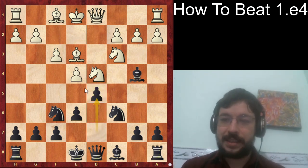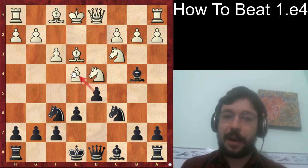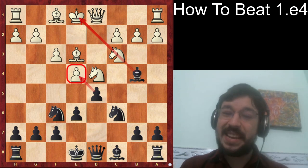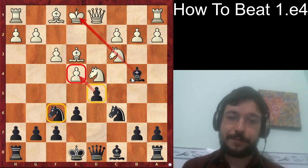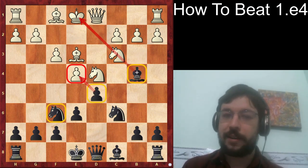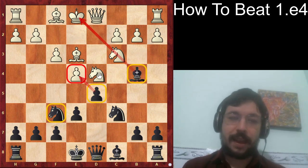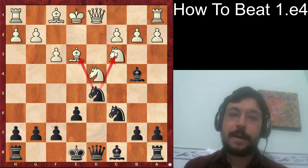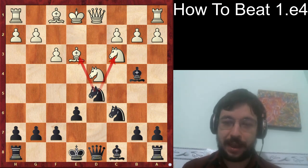The move d5 is the key move here. With d5 we're hitting that e4 pawn and increasing the pressure. Notice how easy it is to play Black's moves because the last few moves by Black have all been focused on attacking that e4 pawn. If white were to take, Black can take back with the knight, and we see that fork on the bishop and the knight gives Black a very nice initiative.